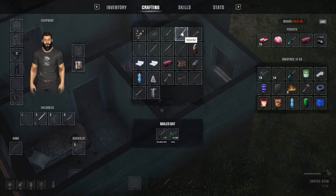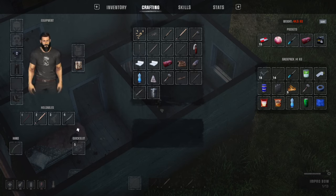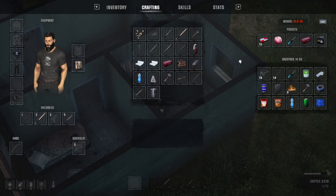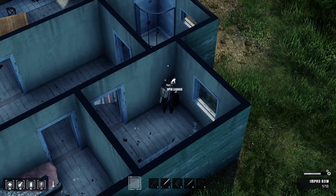That's going to increase our damage output. Now we have a really good melee weapon. We found the machete, but if you guys didn't find the machete in your first house but found these parts and components to make a better weapon, then you have that at your disposal. Use the game to your disposal.